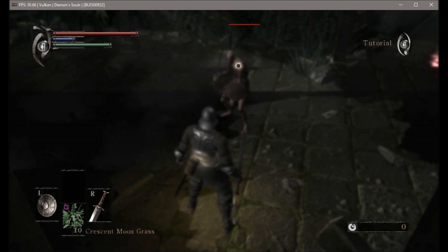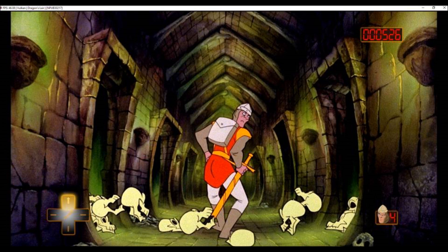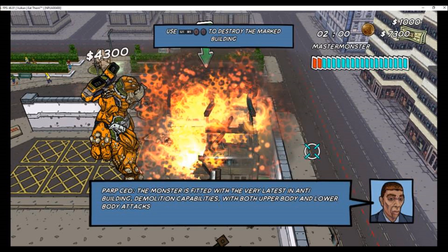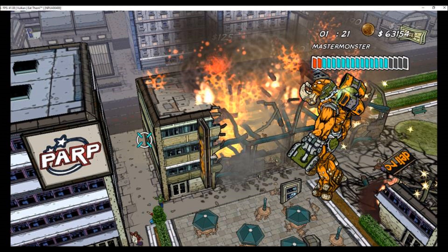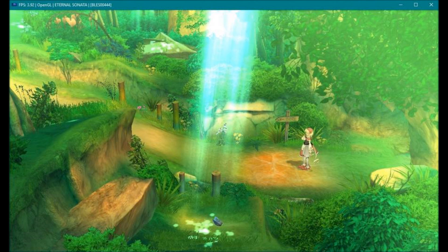Demon Souls — one of the games I want to cover in a future video; fix to Death of the Fields and Shadows. Dragon's Lair — playable, no longer hangs; important because this version has higher quality movie files. Dragon Guard 3 — reaches menus but not in-game, renders 3D graphics; this was taken on Linux. Eat Them — Vulkan improvements, playable at 30-plus FPS. Eternal Sonata — better graphics and looks fine, still needs performance improvements.